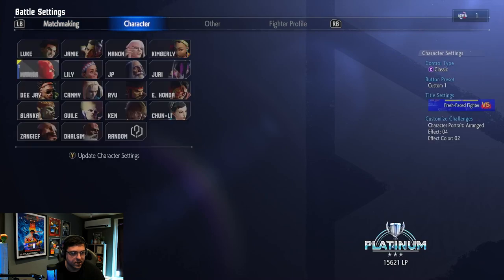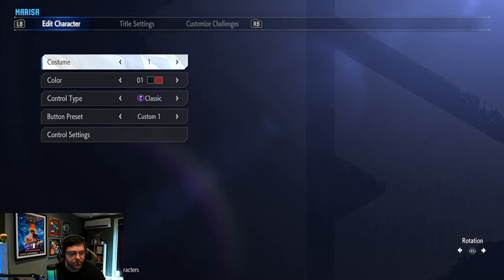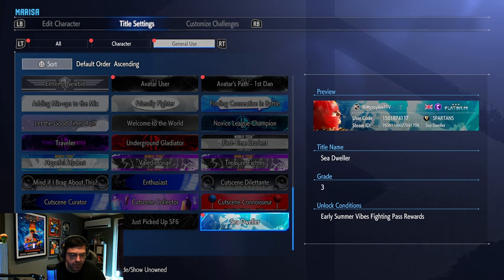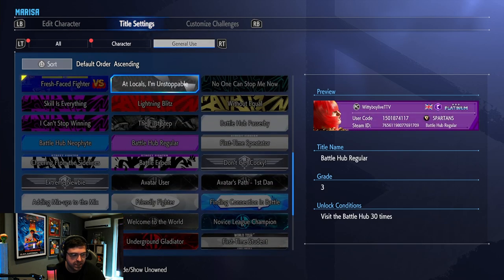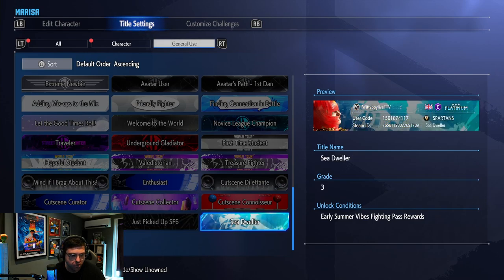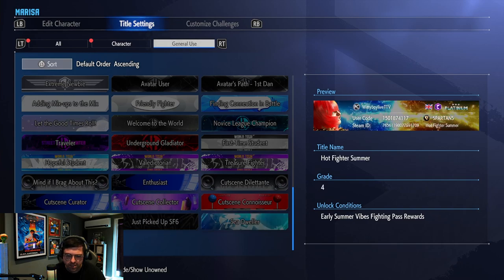Let's take a look at the titles that we unlocked. This is the Hot Fighter Summer one, and that's the Sea Dweller. These titles are okay, but I would have expected something a little bit more exciting. If I had to choose one, I would probably choose the Sea Dweller. I feel like the Hot Fighter Summer one has just a little bit too much going on.